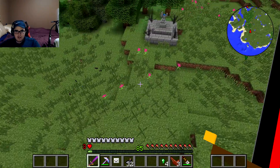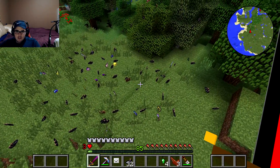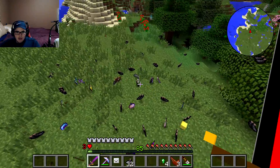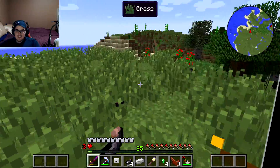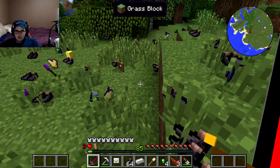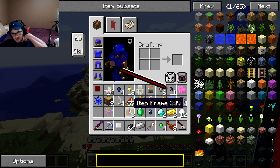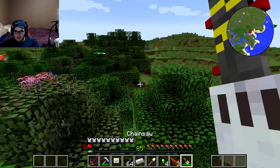We got two Kraken teeth and there's more stuff on the ground — they drop ultimate gear and all different stuff. I'm really just looking for the Kraken teeth. We got the last one we needed, so I'm going to drop all the ink sacks and other stuff we don't need.